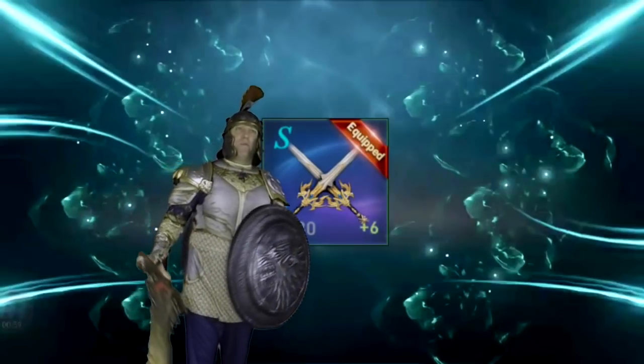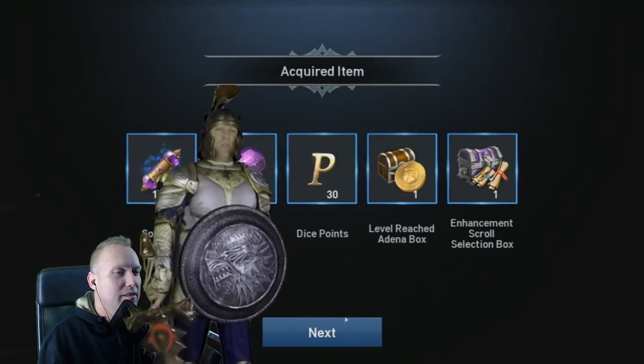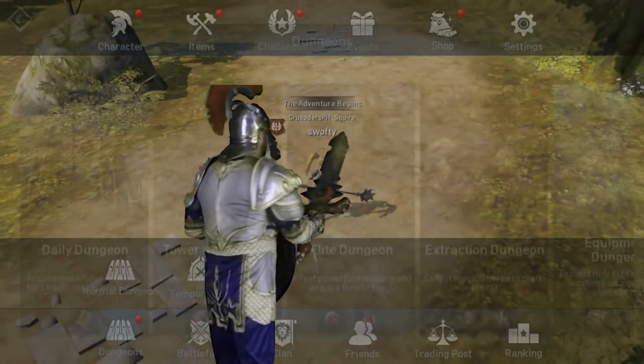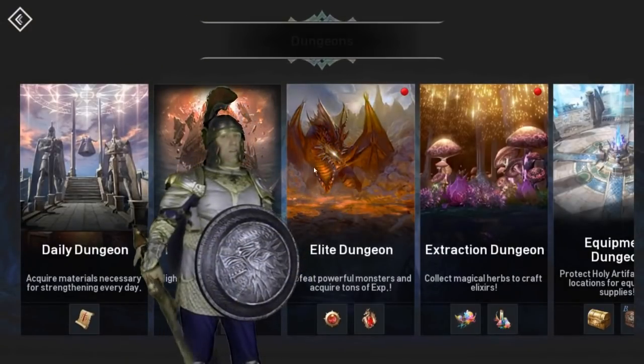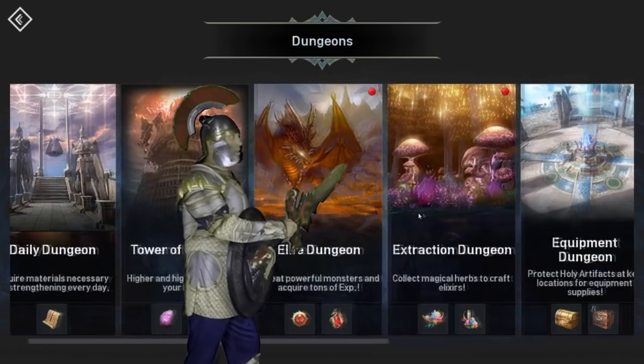We're going to get into gear combining in another video. Today we're just talking about how to obtain gear. There are lots of other ways to obtain gear through the dungeons, and there are a lot of rewards that give you chests. In order to unlock these dungeons, you're going to have to complete some of the main quest line, and then you'll have access to all that awesome gear.